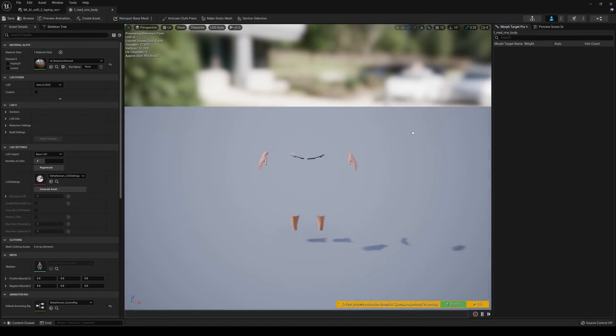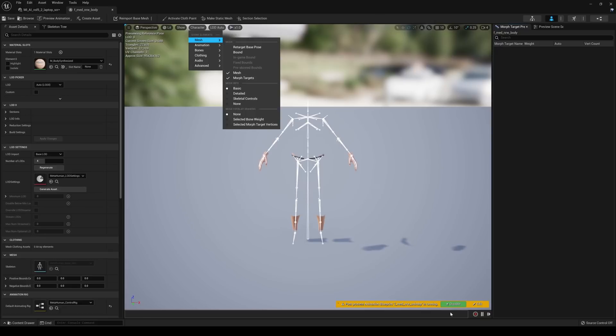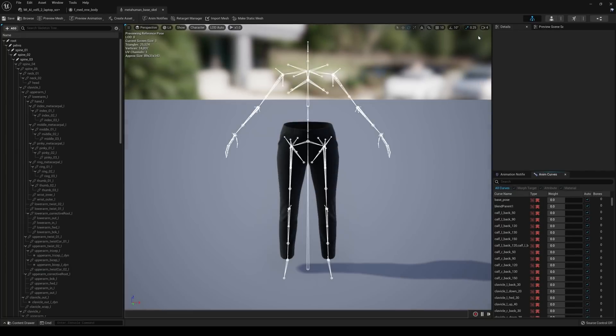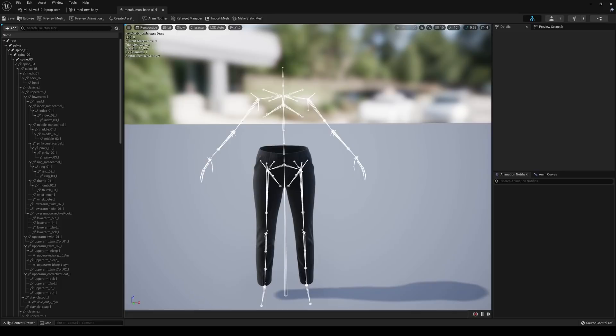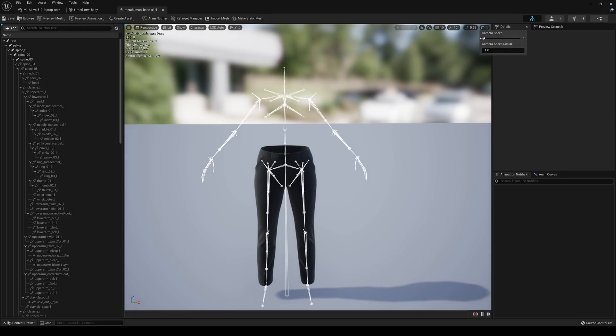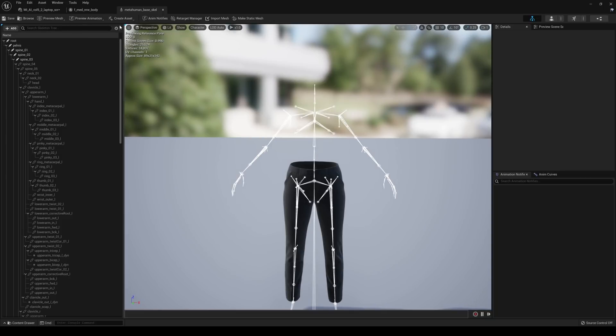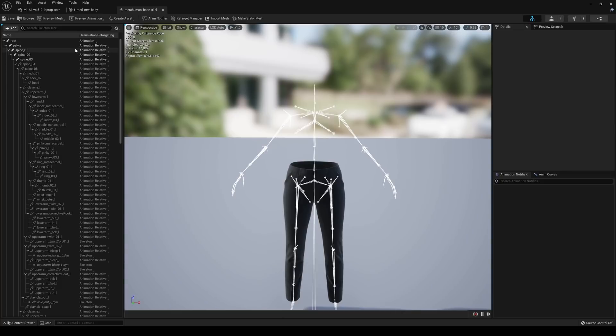Now this is the first thing people are freaking out about — the preview mesh is messed up. As you can see, it's just not there. But don't freak out, because the skeleton is still there — all hierarchy is still very much there, so don't worry about it. I'll disable that and click on the Skeleton tab in the top right, then switch to Animation Notifies because the Anim Curves tab is pretty buggy and laggy. Change the camera clip to 1 for smoother navigation.